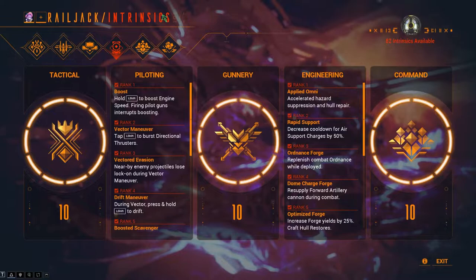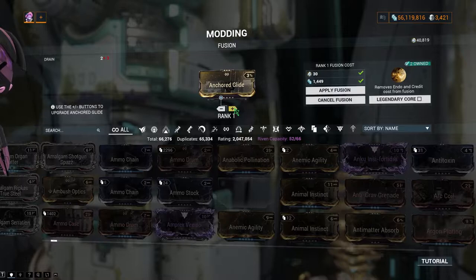Endo isn't technically affinity. However, it is the type of experience that you use to level up mods, including your Railjack. You get endo just by playing the game, but a mod drop chance booster increases endo drops.